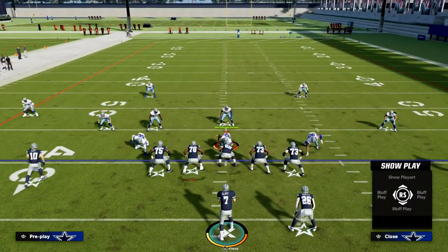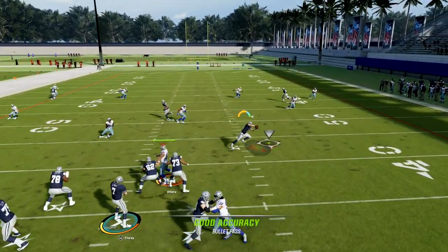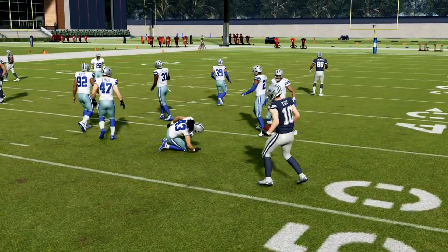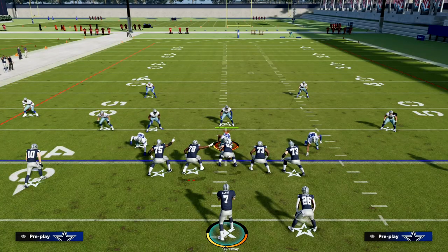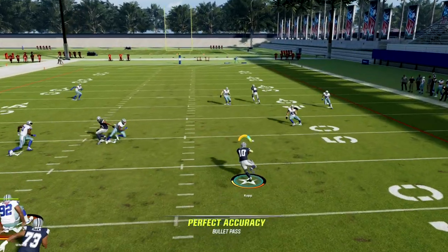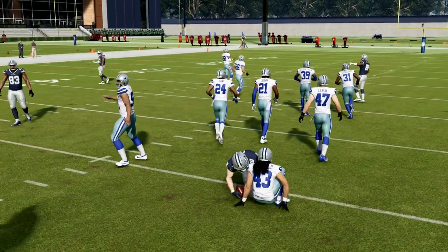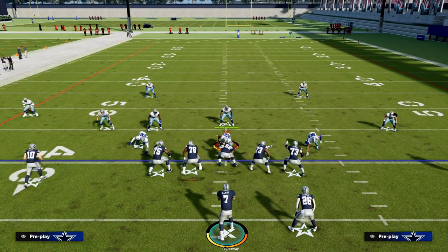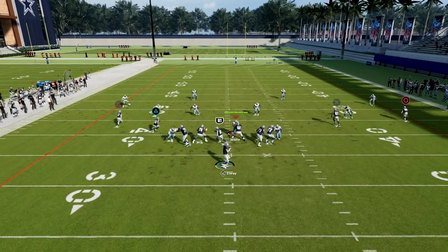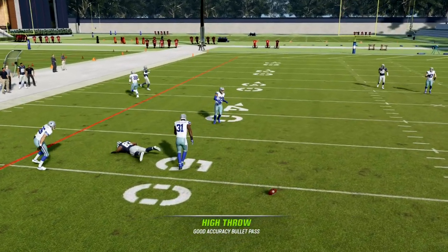This play is really really good against man to man — simple and equipped to handle a lot of what man coverage will do, even if you call it straight up. Against zone, if they bail back, you have the shallow against zone as a really easy read. Just step up and pop it to the shallow for easy yardage. Against zone, they basically have to hard flat underneath. If they shade underneath in their zone, the in route is going to come open behind the yellow zone defenders — I should have waited just a little bit longer, but it comes open.